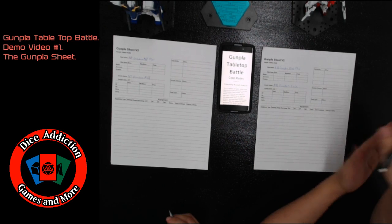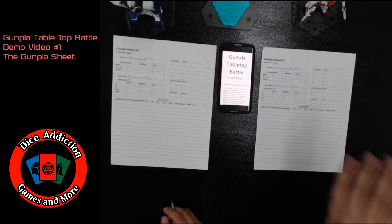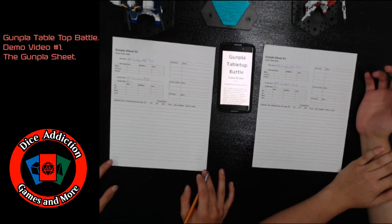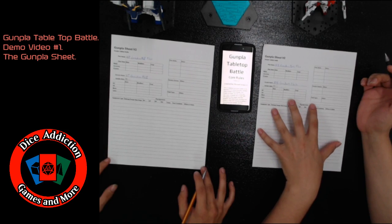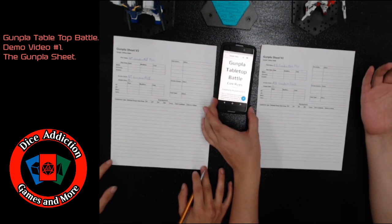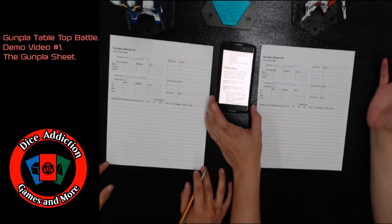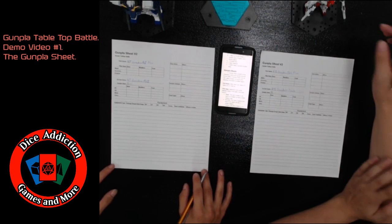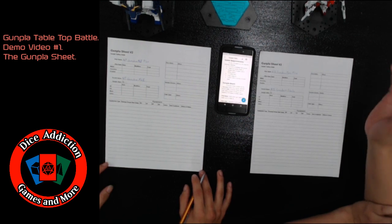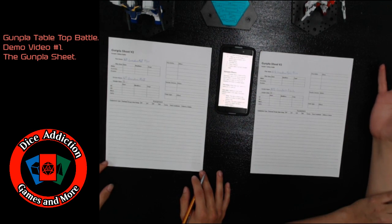Hello everyone. Today, Canon and I are going to show you how to fill out a Gunpla sheet. You're going to need a piece of paper — of course, a Gunpla sheet — and access to the Gunpla Tabletop Pop Core rules. For this game you're going to need a Gunpla, a stand for your Gunpla, a Gunpla sheet, a tape measure, at least two six-sided dice, and a pencil.